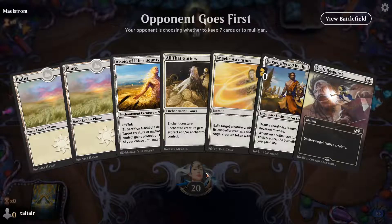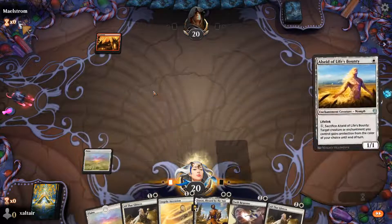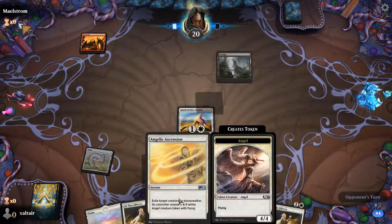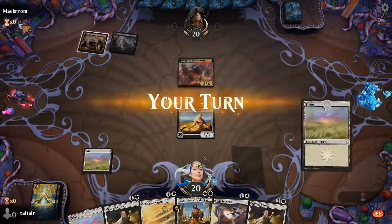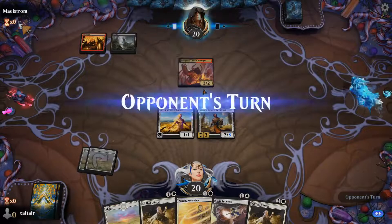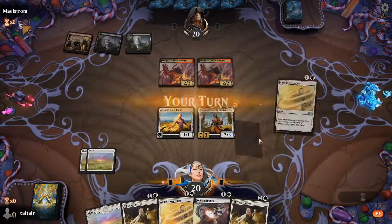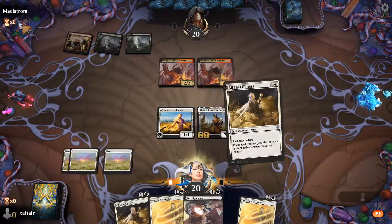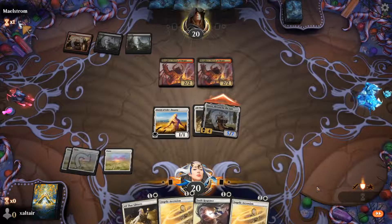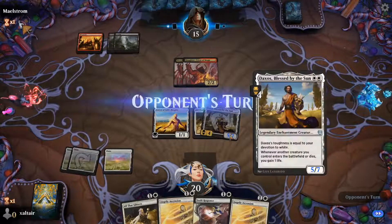Opponent goes first. We got what we need — first land drop, second land drop. Looks like we're playing against a burn deck. This is really good because once they try to burn our creatures, we can just save them and make them bigger, probably fly too. He gets pumped. Let's pump our guy as well. We have to keep this to sacrifice in case they want to get rid of him — we have to go all in on him.